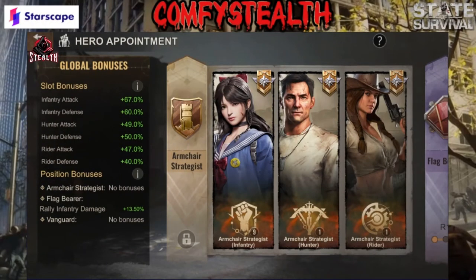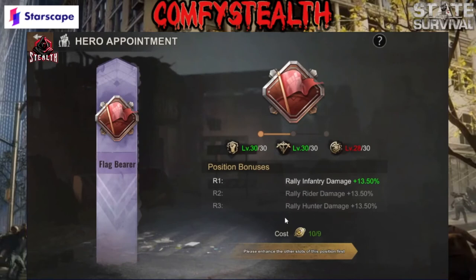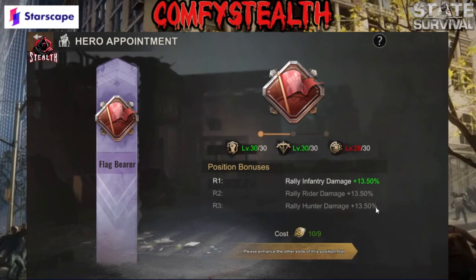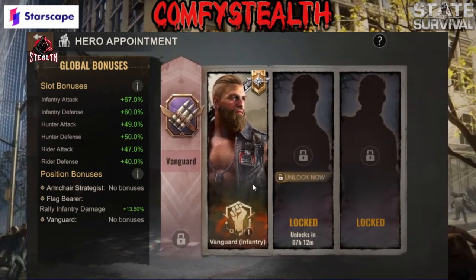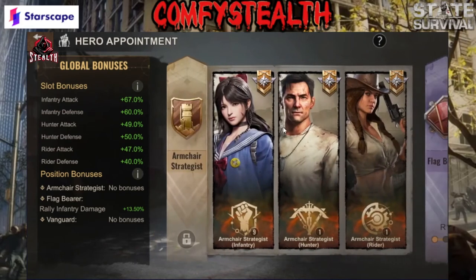Next we'll go over the free-to-play and low spenders. Both of them I would do the exact same. If you're not going to be rallying anything, you don't need flag bearer — the only thing that's going to help you for is trap, and you'd need the hunter one to really help you for trap. In the meantime, you could easily be getting that health and lethality, which will help you for everything — every minor thing like heists — so it will benefit you.